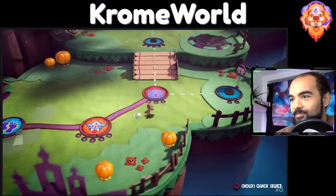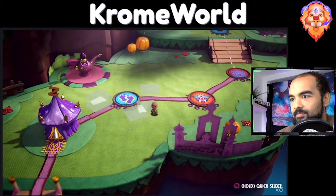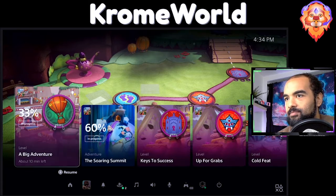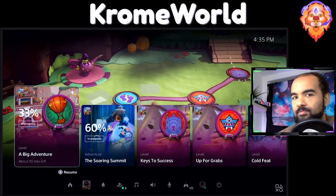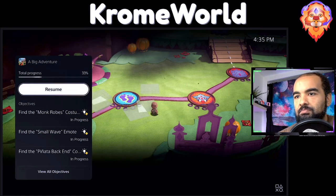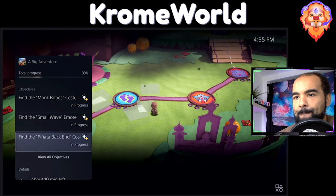Each level represents one type of activity I can play, many of which I can go back to later to discover more. I tap the PlayStation button to bring up the control center again and I can see a number of available activities — both active and suggested by the system. Let's take this first one, 'A Big Adventure,' as an example. I can see that I haven't quite completed this level yet — I'm at 33 percent. Let's open it up and see more.